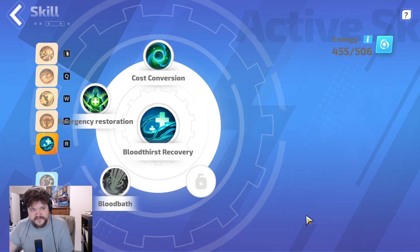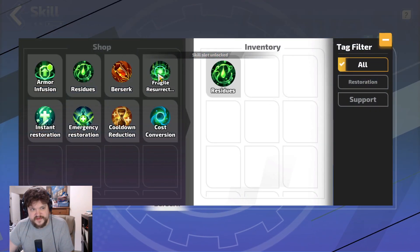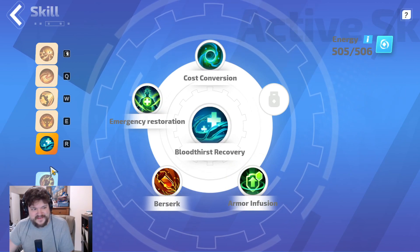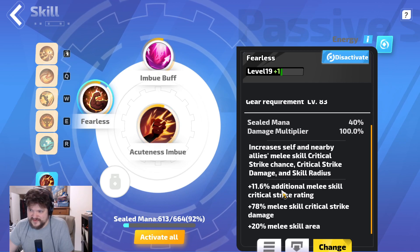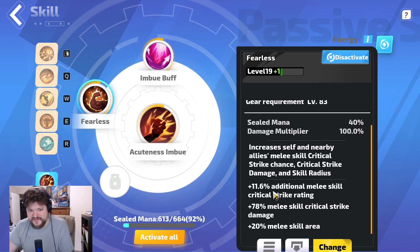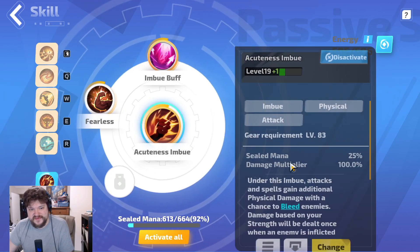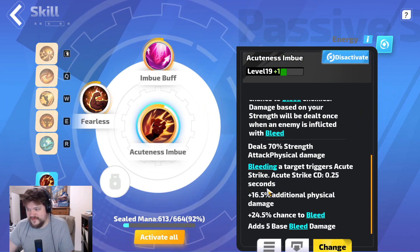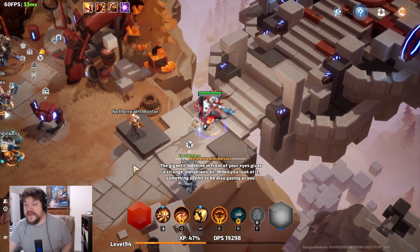We go Fearless because we're getting crit rating, which gives us more chance to get that double duration, double bleed damage. Critical Strike Damage is giving us ailment damage and area — it's just nice. Acuteness imbued with the buff gives additional physical damage — the bleed is physical damage, so it's giving us a boost there. Already a 10-minute video and we're cruising with Vulnerability. That is that.